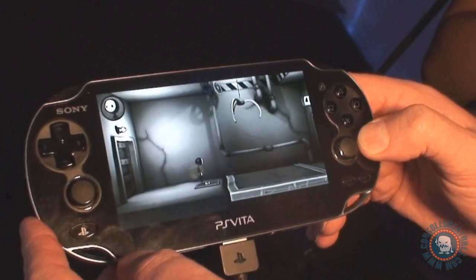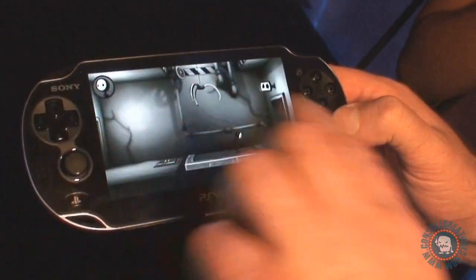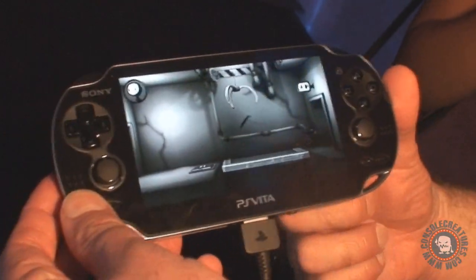We also have a squeeze mechanic — I'll show you that in a little bit. But we use everything on the Vita: from squeeze to tilt, touch interface on the front, and then we also have touch on the back.